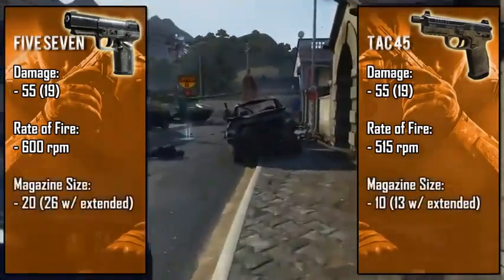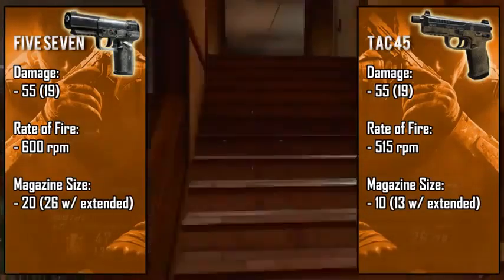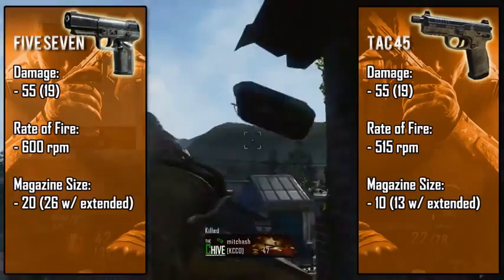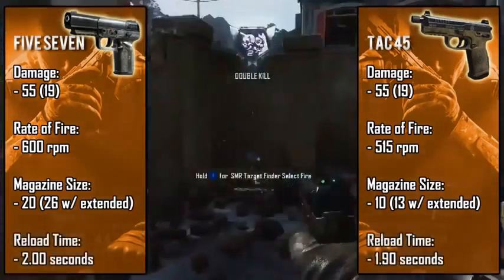If you have a capable trigger finger, the Five-Seven is your best bet — and it gets even better because the Five-Seven holds twice the amount of bullets in its magazine compared to the TAC-45. This is the one area that really hurts the TAC-45, because yes, it kills slightly faster up to a certain range, but the Five-Seven holds twice the ammo and shoots a lot faster.